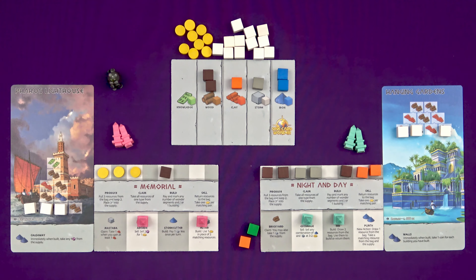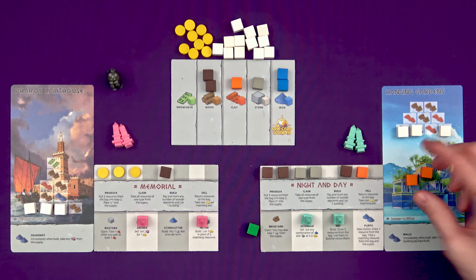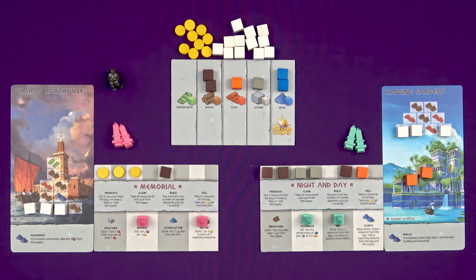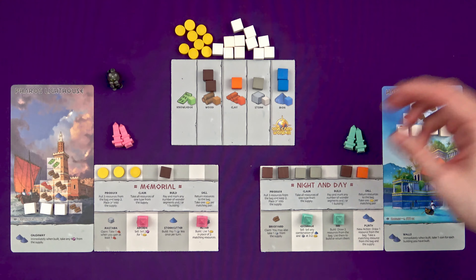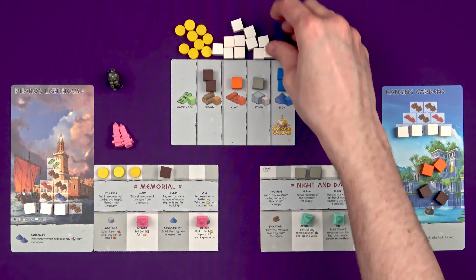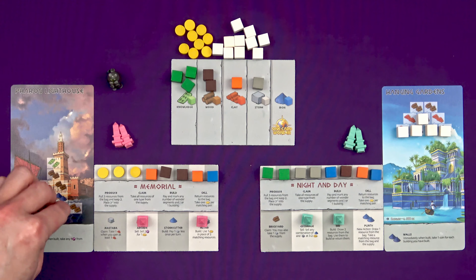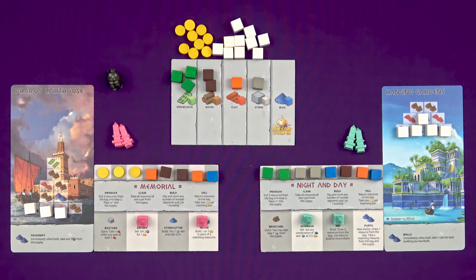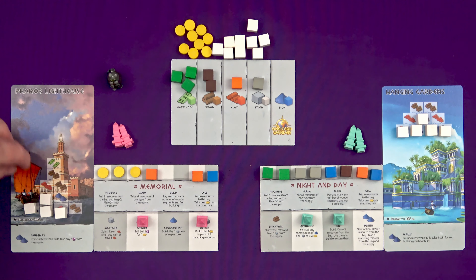Only one per build, but coins can be used in place of matching resources. I've finally gotten some clay, so I probably want to do a build. I can get some stuff from the bag — might as well use a clay from there as well as my own clay. I can't use the knowledge, that would go back to the bag. And now that I've got this base layer up, I can use my wood to do the middle layer there.